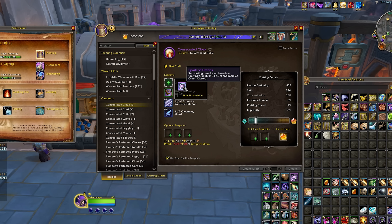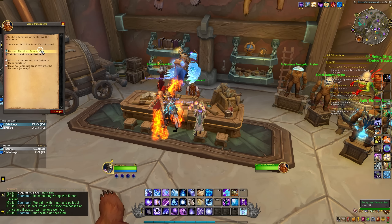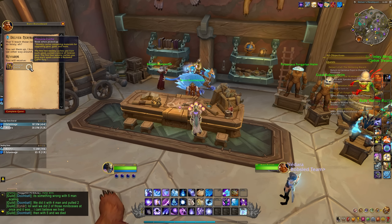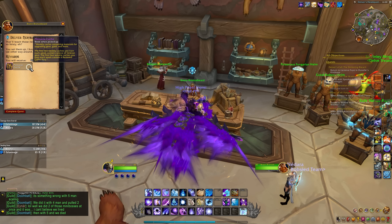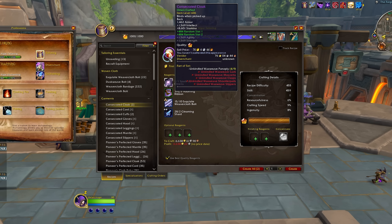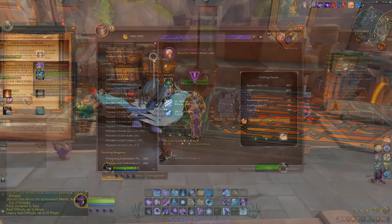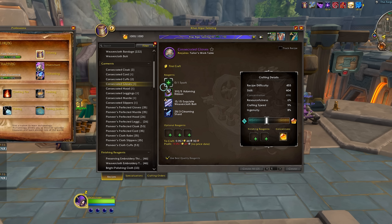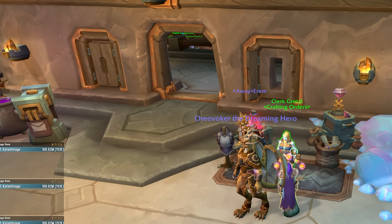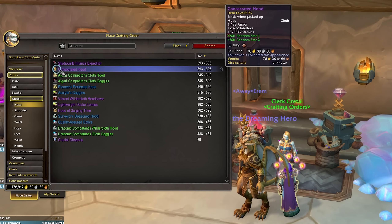The higher tiers of crafted gear are a bit more complicated and time-gated — we're going to need a Spark of Omens. The only way to get one is to collect two Fractured Sparks of Omens and combine them. You get a Fractured Spark by completing the important weekly quest in Dornagal — the big blue spiky quest that rewards you with a pinnacle cache. Since we get one half of a Spark every week, it takes two weeks to get a full Spark. There is also a one-time quest right next to the Catalyst that rewards you with an extra Spark, so make sure to complete that as well. With your Spark in hand, find the epic recipe you want, collect the materials, plug in your Spark, and craft away — or use the crafting order clerks if you don't have the professions.